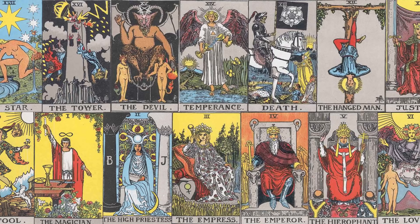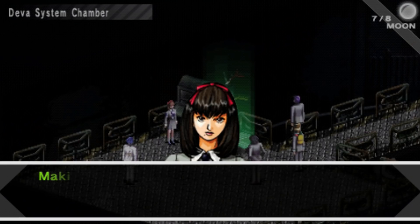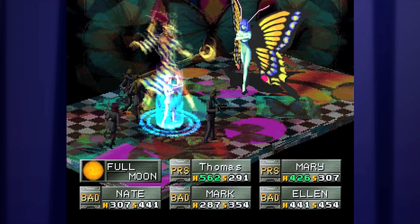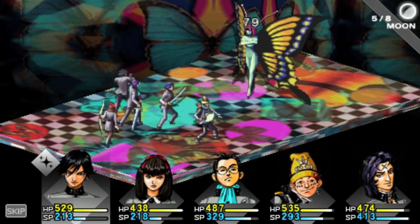In Persona 1, each character represents a sign of the major arcana, and within these arcanas are personas with similar characteristics. We've already examined how this affects gameplay, but what does it tell us about the characters and their roles in the story? The protagonist represents the Emperor Arcana — he's the leader of the group who everyone can rely on. His ultimate persona is Aemon Ra, an Egyptian god whose name means hidden light. His final skill, Hieroglyphian, symbolises the end of a journey and the potential to overcome any odds — which is why it's so effective against bosses.